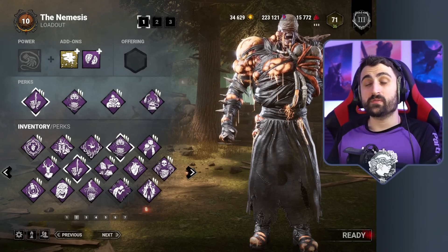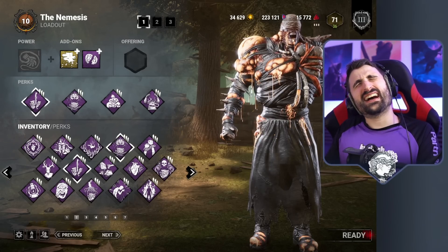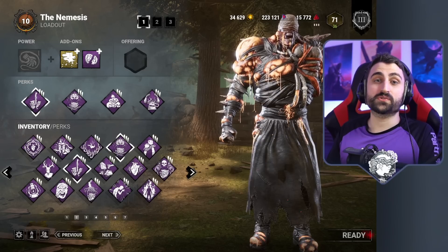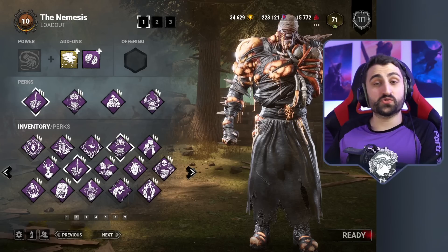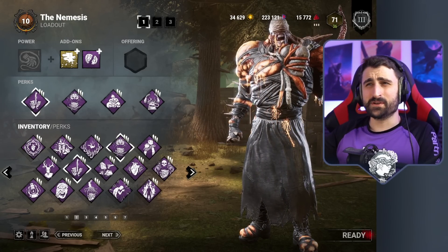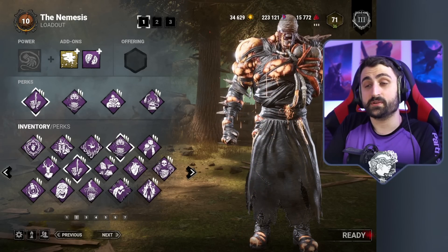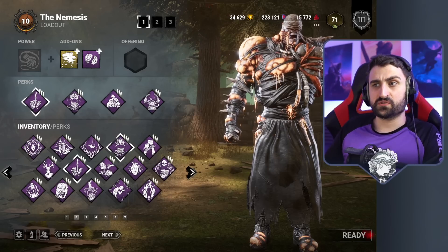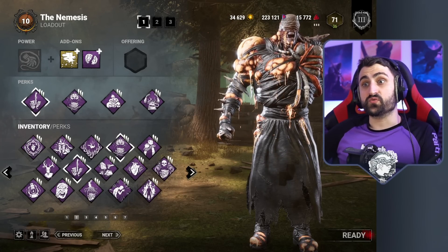I played against a nutty team of survivors that were stacked on all fronts and played extremely well. And not only that, at the end of the game they did something I had never seen survivors do against Nemesis that blew my mind away. I just want you to watch that game, enjoy the show of it, and afterwards tell me if you think that is just the limit of Nemesis, or if you have some ideas of what build — whether riskier or safer — could have dealt with that situation better. Because it was a really, really intense game.